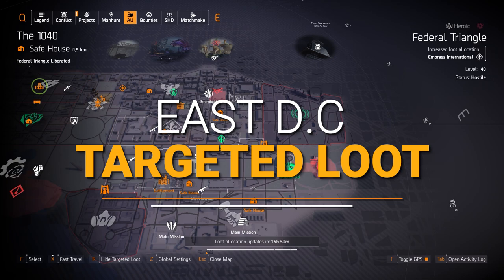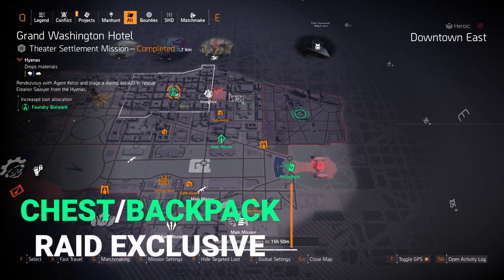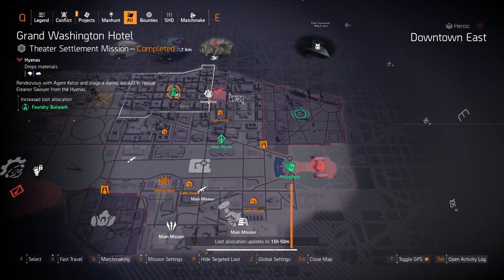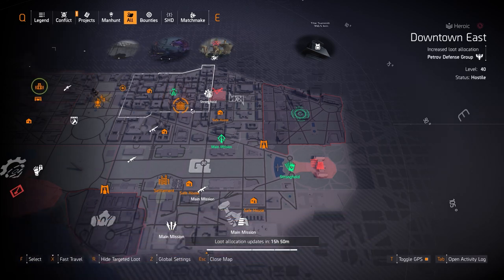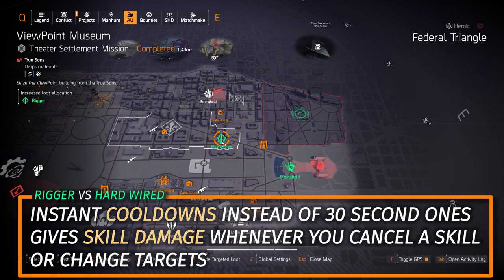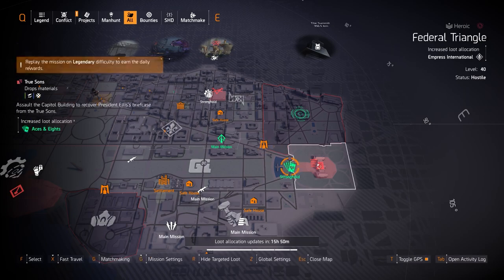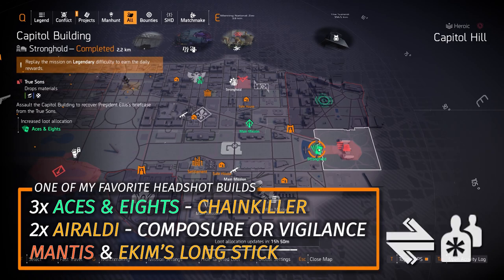Alright Agents, East Side targeted loot highlights. Starting off with gear sets: Foundry Bulwark at Grim Washington Hotel — remember the chest and backpack are Iron Horse Raid exclusive on normal difficulty. But otherwise just run Emperor's Guard Knee Pads with 1% armor regen and one piece of Bellstone Armory for another percent of armor regen, and that is a great tank build that's non-raid exclusive. Then we got Rigor at Viewpoint Museum — great gear set for instant cooldowns, giving you skill damage upon that instant skill cooldown. It's great for deployable skills, turret and drone for changing targets. And lastly Aces and Eights at Capital Building Stronghold — a great headshot gear set, you only need three pieces. Then two pieces of a Warlord of New York brand, one being a backpack with Vigilance or Composure, and the Chainkiller chest piece with Perfect Headhunter dealing 150% of your last killing blow. Run it with the Mantis and Ekim's Longstick with Perfect Ranger.